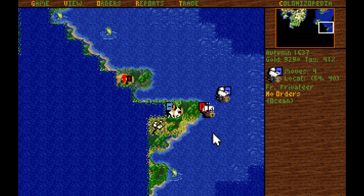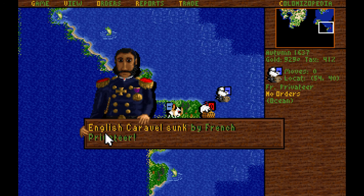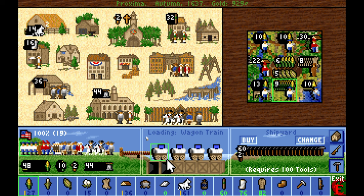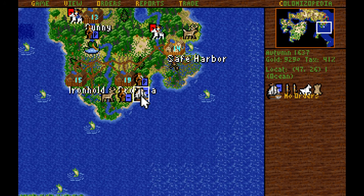Let's try to sink this English caravel — there's a galleon hidden behind it. We might lose this fight — nope, we got him. We sunk that caravel and damaged the English galleon. Very nice indeed. We're going to bring back that loot of muskets, horses, and furs to Proxima and drop it off.